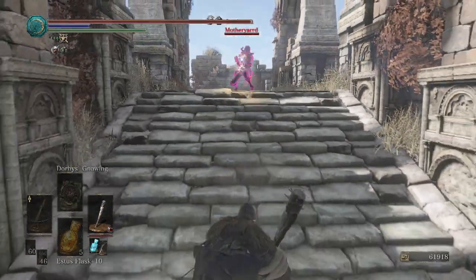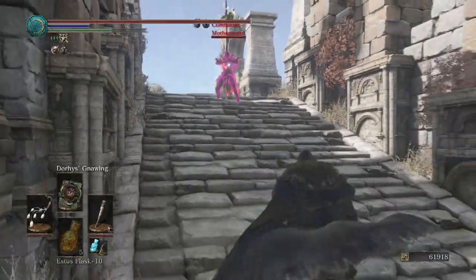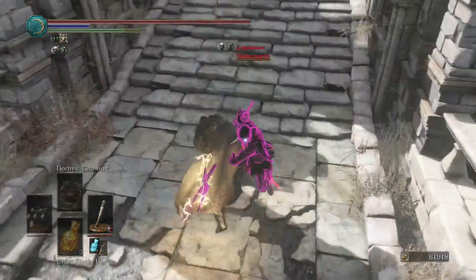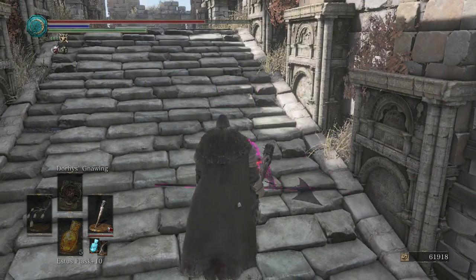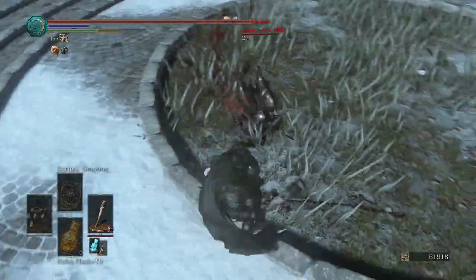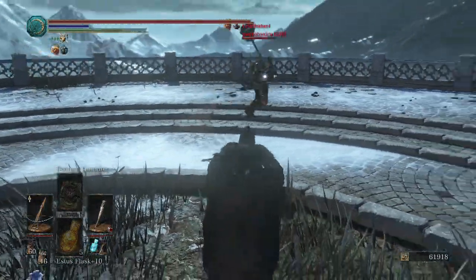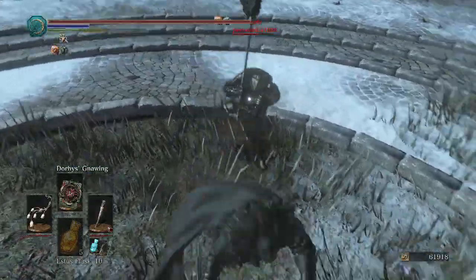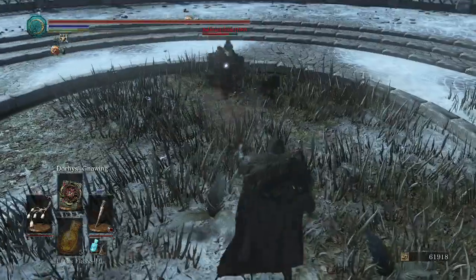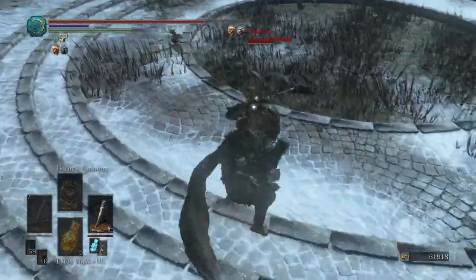Our opponent has a Lightning Buffed Red Hilted Halberd. He's got that Poise Weapon Art. He got the crossbow. I don't want to mess with him when he's got that Poise buff going, but when it's gone I will R1 spam him to death. All right, Mr. Quakestone Hammer — do you have the power to defend against the Reinforced Club? So far the answer is yes. Sometimes I think I should use the Talismans to cast that, just so I can get some Poise.